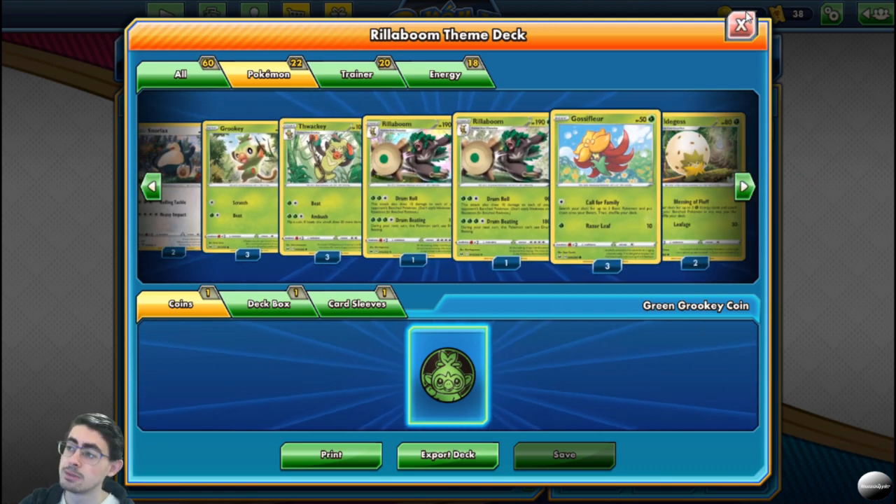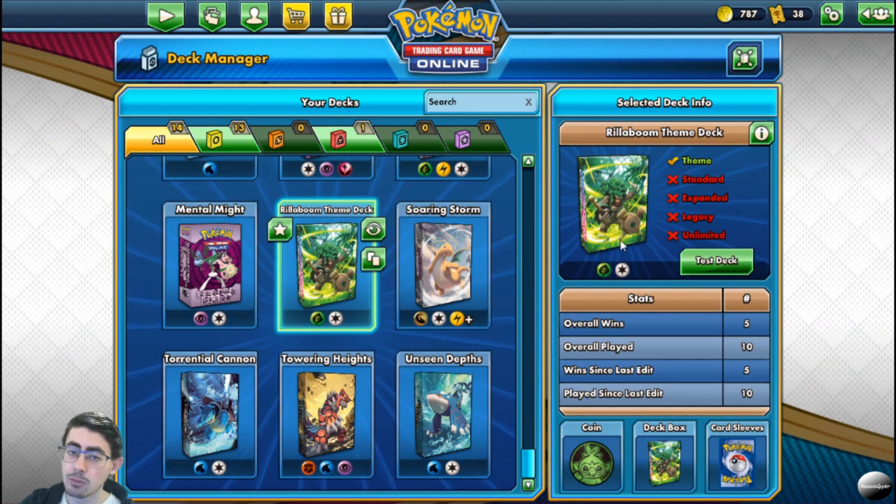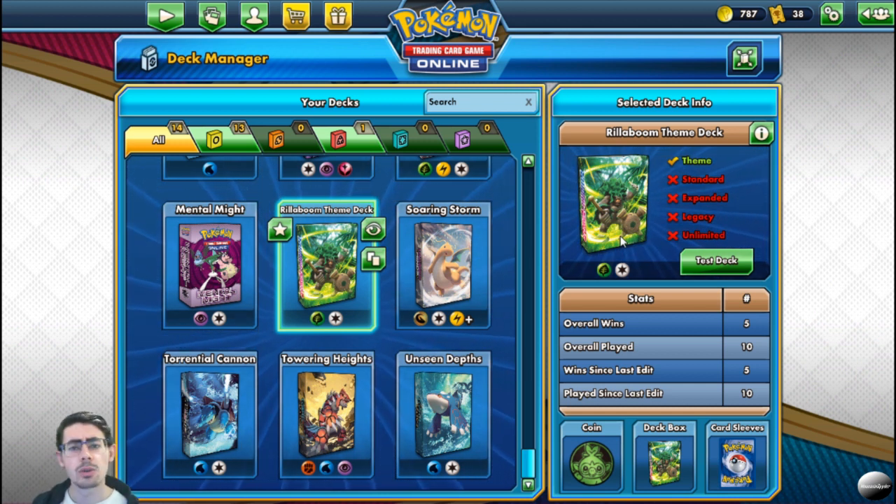The win-loss ratio of this deck is 50% — 10 games, 5 wins. A lot of that is attributed to running up against fire decks. I also lost a few games to Laser Focus, which I've seen a lot more of recently since Sword and Shield, and I do think it might make a comeback because it's doing very well in this current format. So that is my experience with the Rillaboom deck. It's a great deck, it performs very well, but it doesn't perform very well in the current meta, because it only really does well against decks with grass weakness — like the Towering Heights deck.